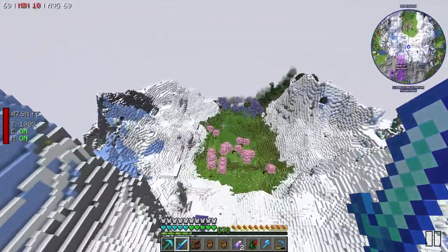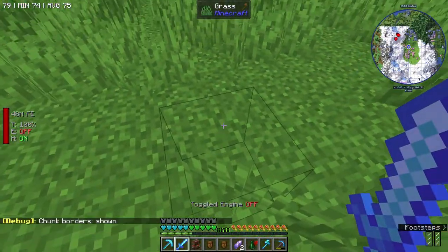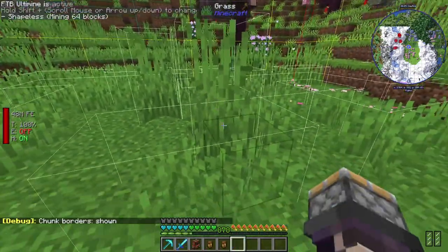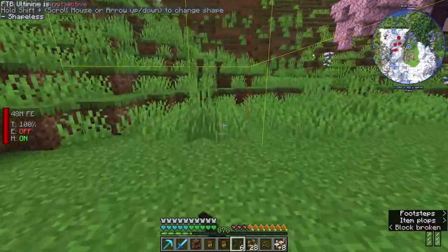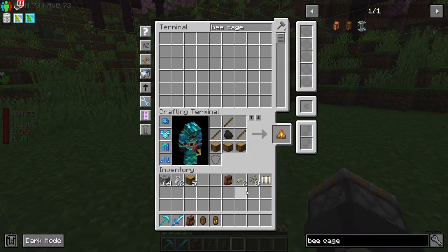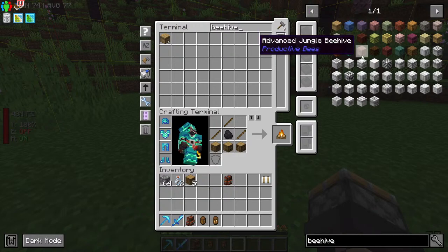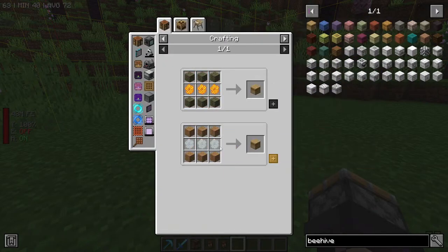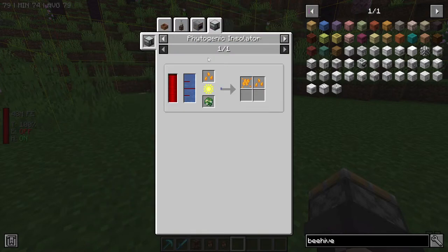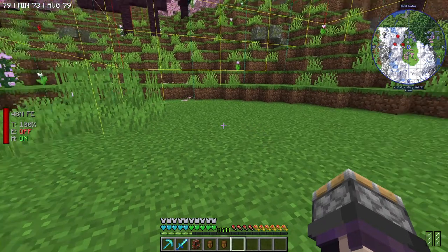I think we want to set this down here in this cherry grove — I think this sounds like a good thing, just temporarily at least. Let's get that stuff cleared out. Kind of get a pretty decent sized area. So how do we go about this? We do have beehives — the normal ones require honeycomb. I definitely don't have any honeycomb.